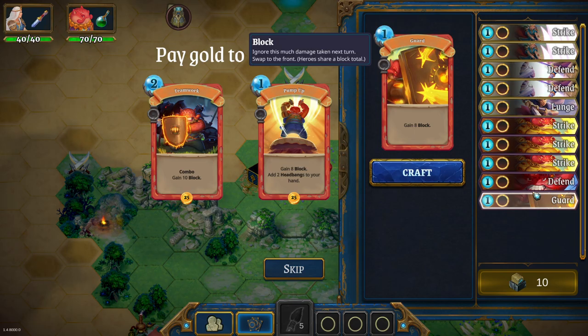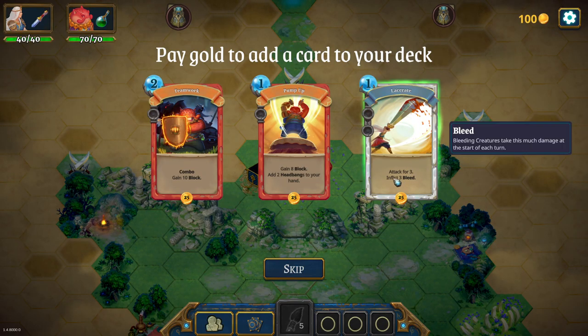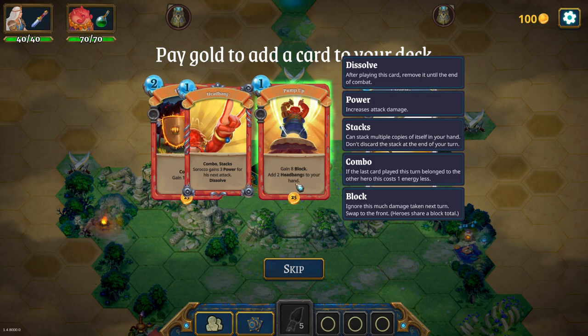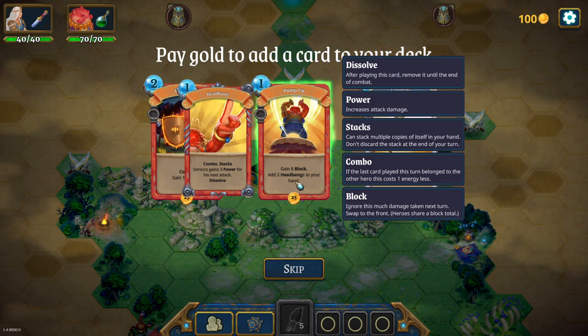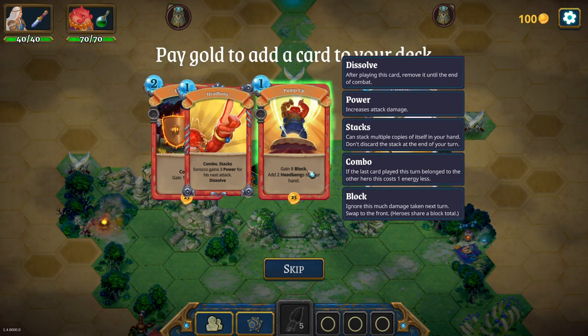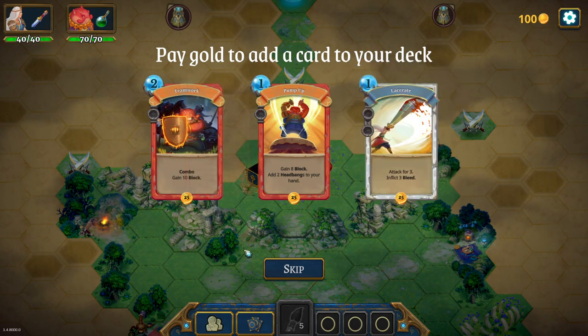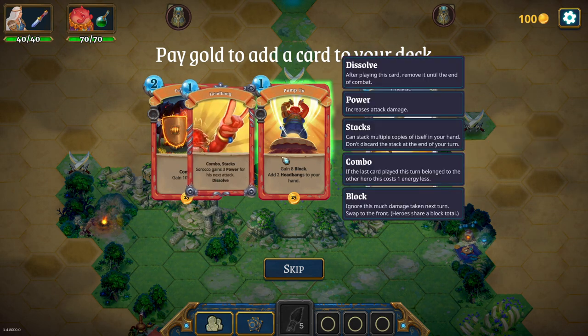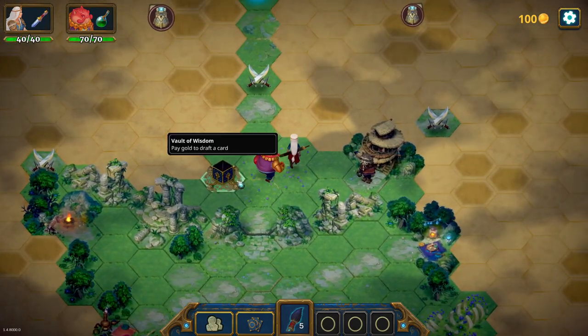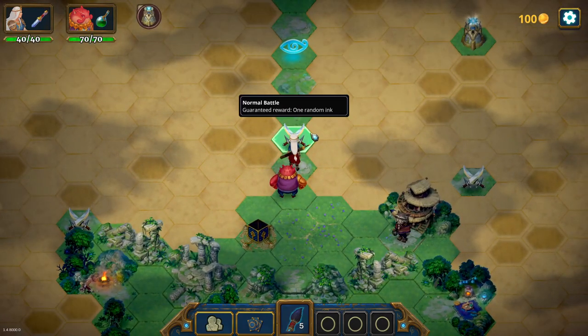He has three attacks and a six and an eight. Let's go back to this - attack for three, inflict three bleeding. Bleeding creatures take this much damage at the start of each turn so it doesn't go down. Pump up: gain eight block, which is better than normal. Add two head banks to your hand - head bank is combo, so if the other one attacks it's zero cost. If I skip I lose the reward - good to know. So that was a bad choice on my part. Let's go and go into a normal battle and see how this goes.